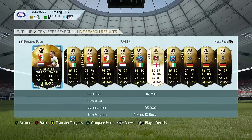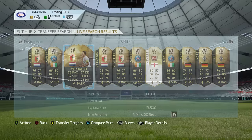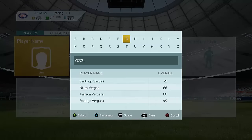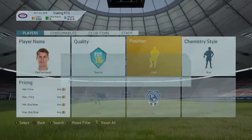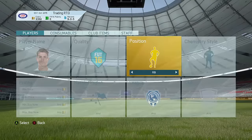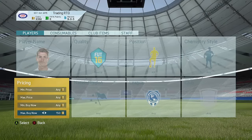As you guys can see right now, for example, we have this guy right here. That is the only one we have right now - pretty much the one there that we added to my transfer targets. Let's go and search this guy up right now. There he is indeed - it actually is him. And as you guys can see, he does indeed have no right wing back cards on the market, which is awesome.